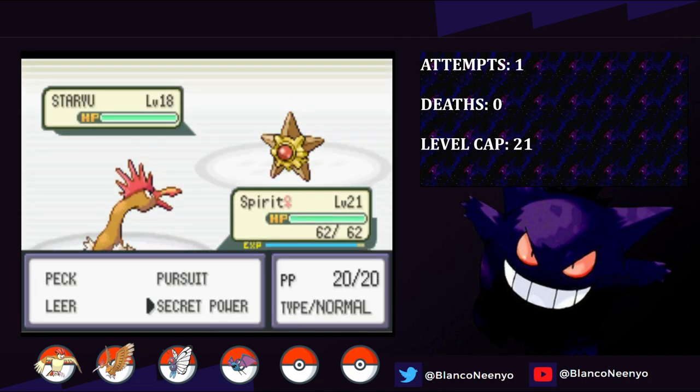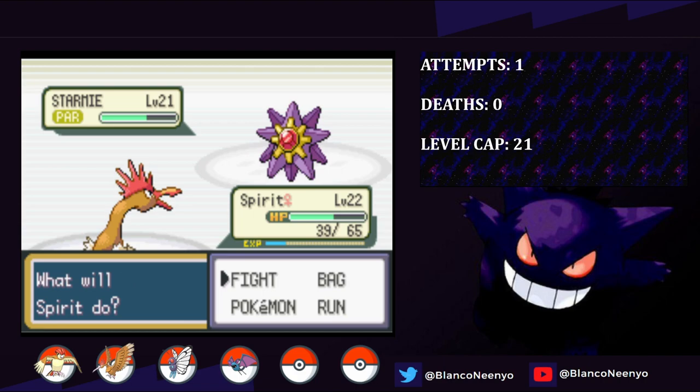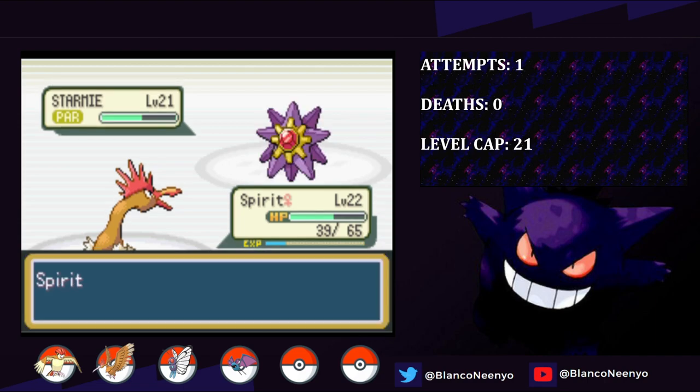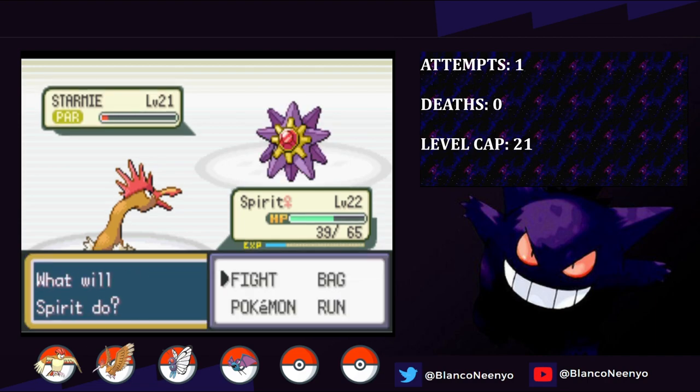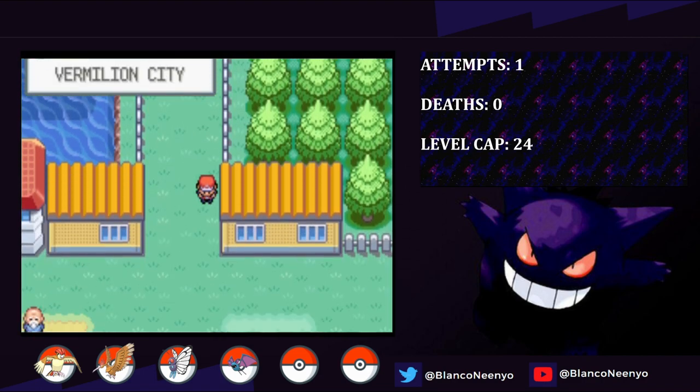Thanks to the Secret Power TM, we're able to one-shot Staryu. Starmie comes in, and Secret Power does just under half, which is not good, because Starmie does about the same with Water Pulse. We hit another and bring her into the red, but thankfully we get the Paralysis, and then she just goes for a recover. Another Secret Power brings it back to the red, and Starmie is fully paralyzed. Unfortunately, Misty uses a Super Potion. We hit another Secret Power and bring it down to the red for a third time, and Starmie is fully paralyzed - that's some pretty good luck. One more hit takes it out, and we earn our second badge.